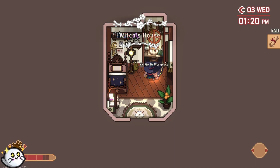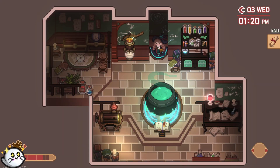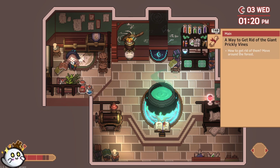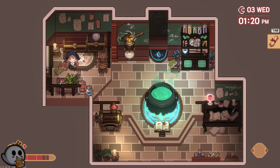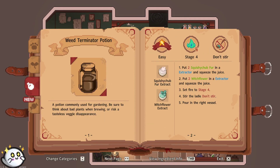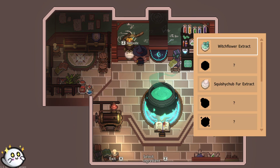Alright, let's pop in here. Go downstairs. And then we can go explore more. Let me check my Grimoire. Weed Terminator potions. Squishy fur extract. Witch flower extract. So we need to get extracts of both. Let's do this.